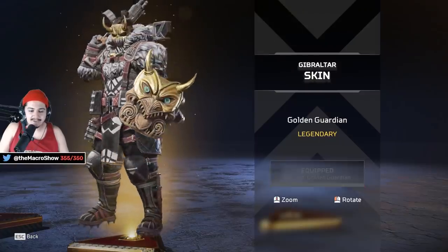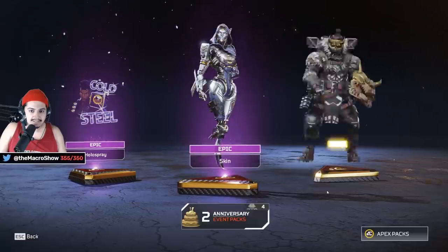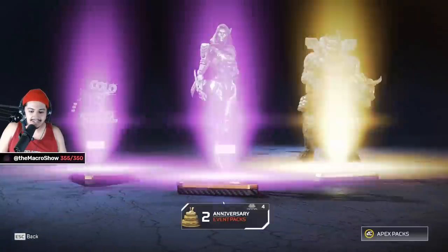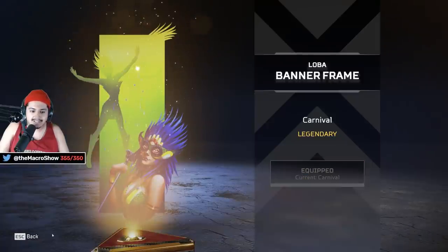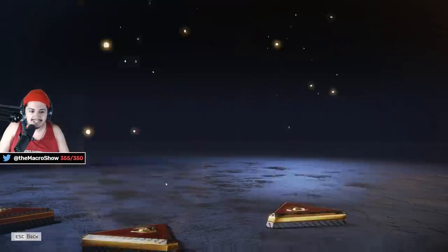I think this is one of the coolest Gibby skins ever made. The Horizon skin is amazing. And Ash just being shiny, Pathfinder so shiny, Mirage drip. A Loba banner frame — that's cool. The Mirage skin is pretty sick — I'll equip it.